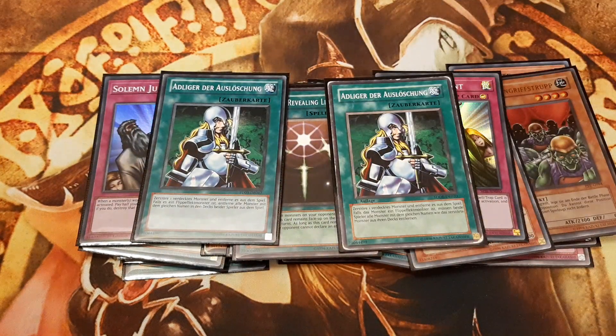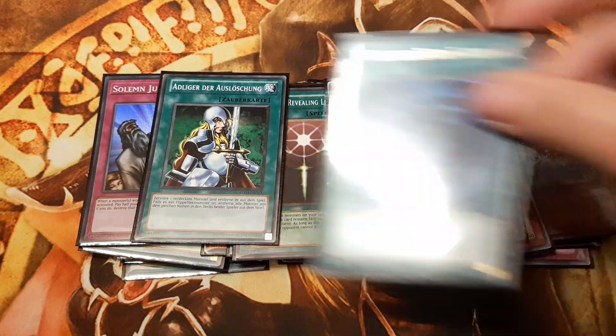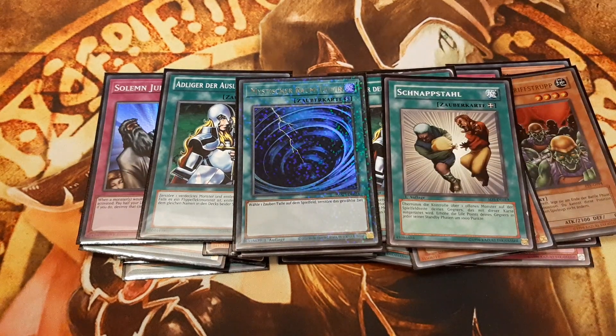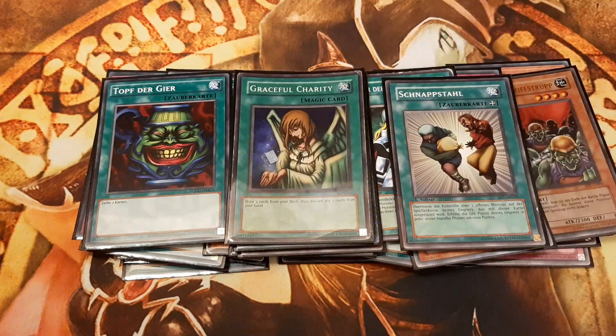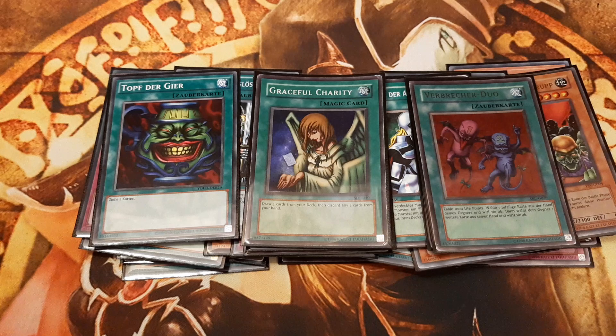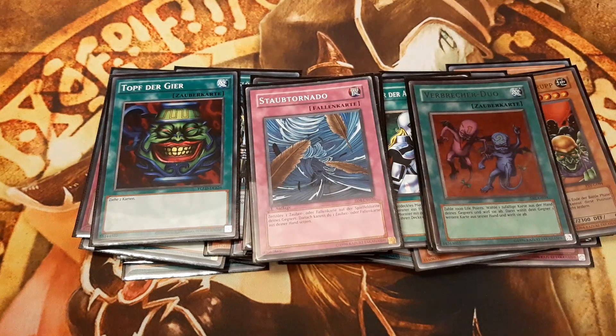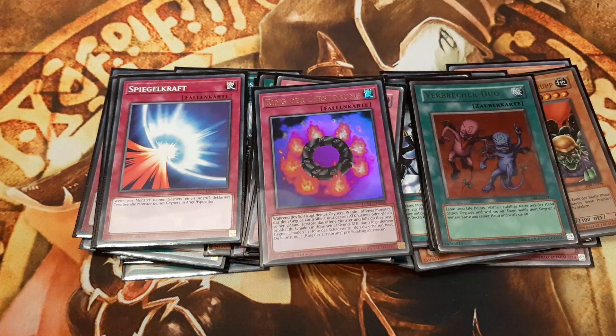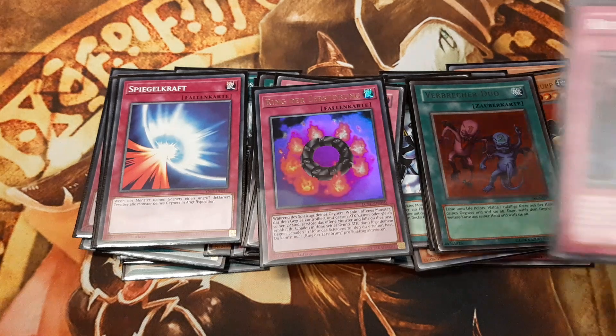Nobleman of Crossout is included, and so is Mystical Space Typhoon, Snatch Steal and the Trinity — Pot of Greed, Graceful Charity, and Delinquent Duo. One Dust Tornado as a replacement for Heavy Storm. And one Mirror Force, one Ring of Destruction, and one Call of the Haunted round out the deck.